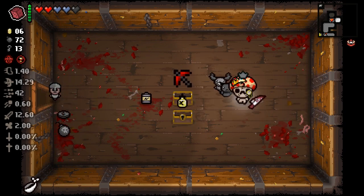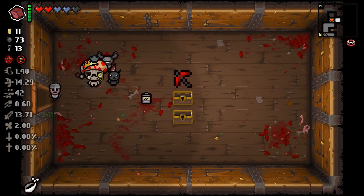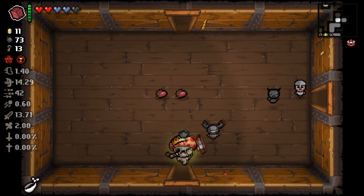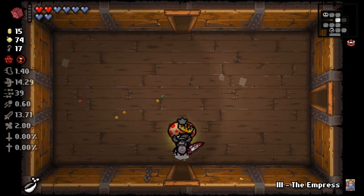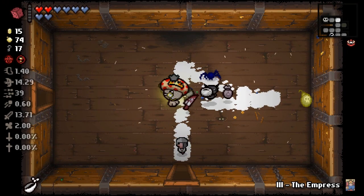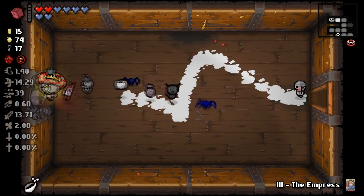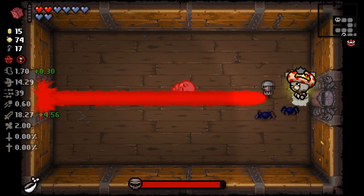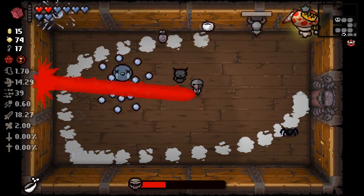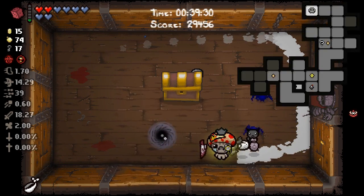Oh my god, double chest! I'll take sulfuric acid - pretty sure that's a damage up. Data miner's kinda eh, I'll re-roll. I'll take scapular. Let's end this run once and for all, me and John. We made it to the end together. He protected - he did his duty as the king's loyal knight. So I'm gonna let him do this all on his own, no one else helping. We can fight Delirium.